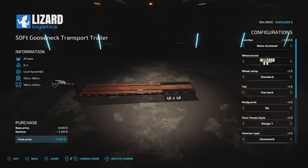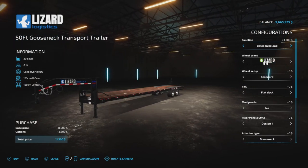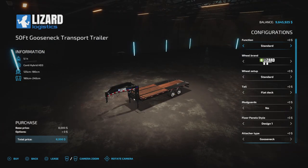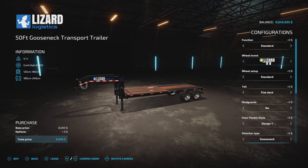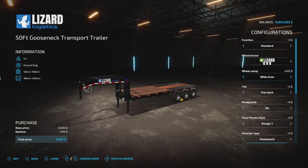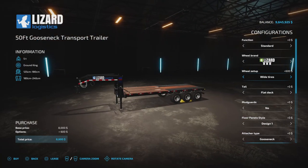The bale auto-load comes in just one length — you cannot change the length on this one. It will take 30 bales and more or less all bale sizes, square and round. For wheel brands we've got Lizard, and you can have two or three separated back and front wheel setups.